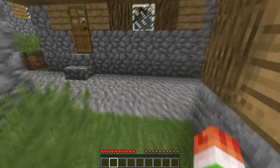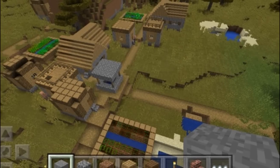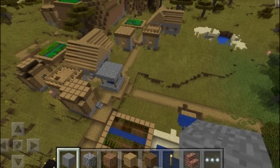We're used to seeing gravel as paths in Minecraft Villages, but in update 0.11.0 it was replaced by grass paths.